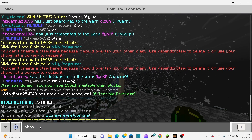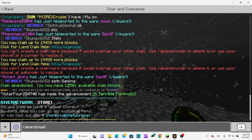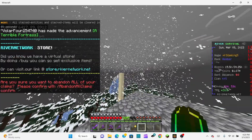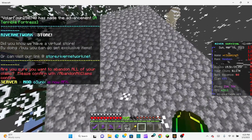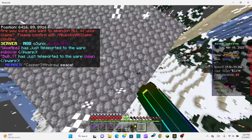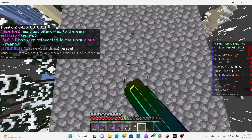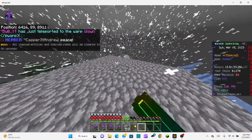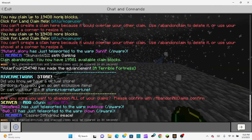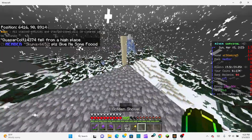Do slash abandon claims. If you want to delete all your claims — for example, in your entire world you want to start from the beginning — you just have to type slash abandon all claims, and then it's going to ask you to confirm by typing 'abandon all claims' followed by a space and then 'confirm.' I'm not going to type it because I don't want to abandon my claims since I need them.